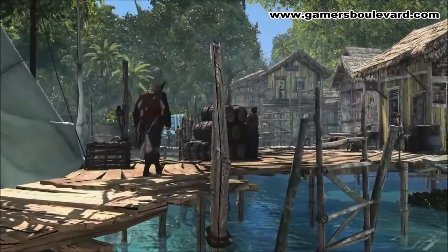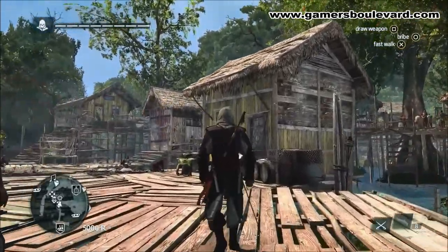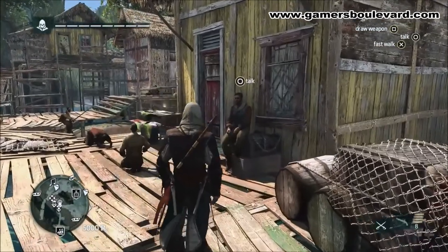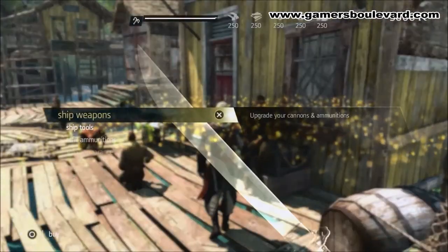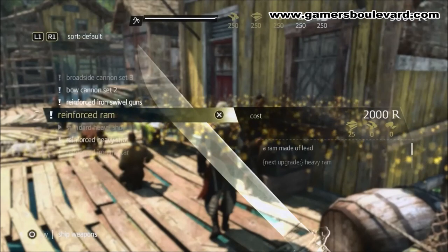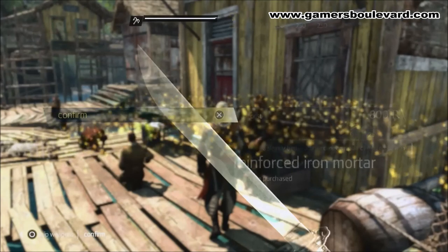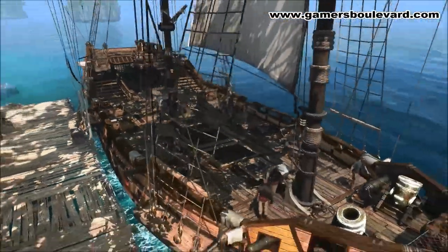Now that we have cargo and the blueprint, we can build the upgrade. Fisherman villages are the perfect place to find the harbour master who will build that upgrade for you. The Jackdaw has many upgrades — four weapons, four defences, four utilities — and you will need most of these upgrades to take out the biggest challenges in this game world.